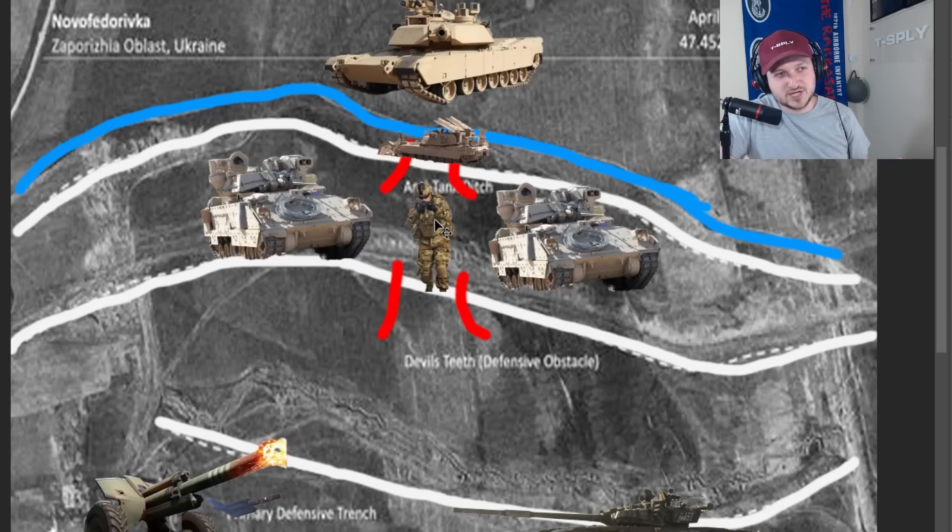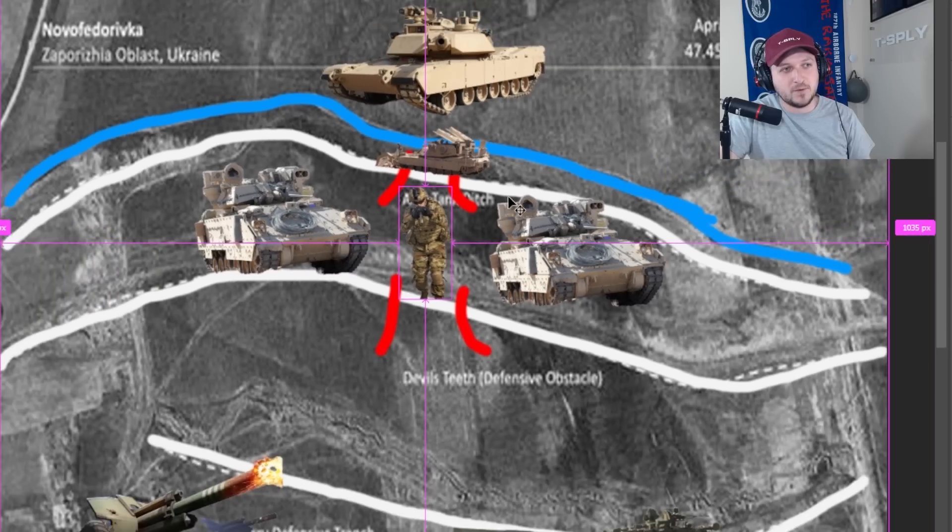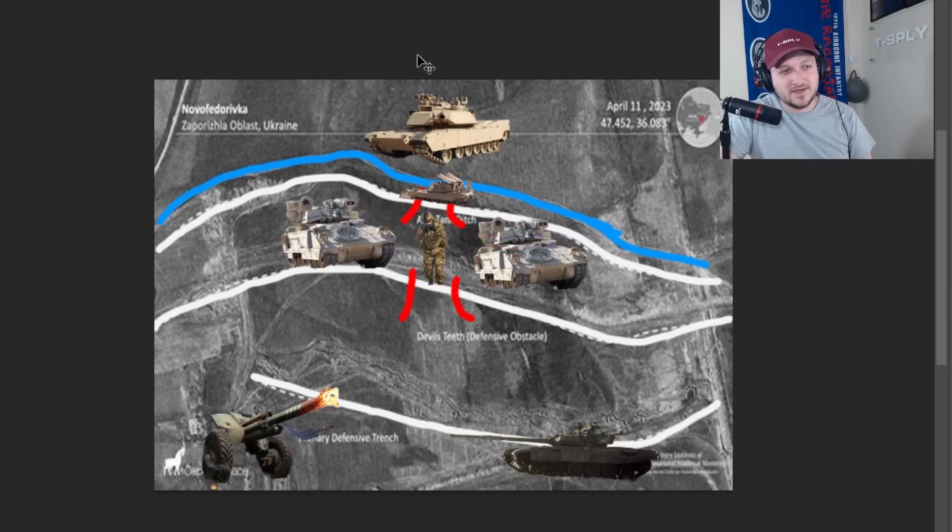From here, the combat engineer can essentially get back in his Bradley fighting vehicle. If everything's going okay, we could have medics coming upon scenes, because these positions right here should all be secured. The Russians are probably not worrying about what's going on back here — they are worrying about what's coming towards them.